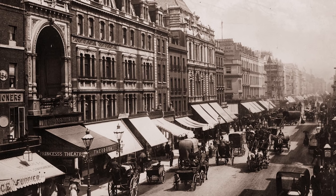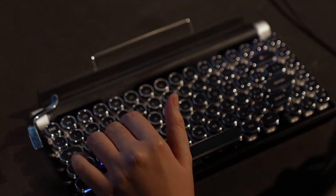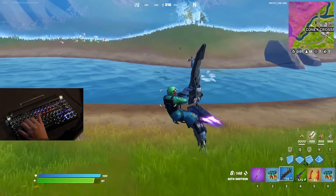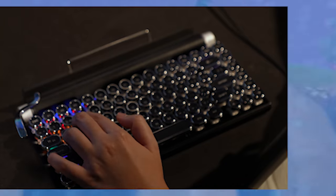Little did they know back in the 1880s that there'd be a typewriter where you can play and win a Fortnite game — and it also has LEDs, Bluetooth, and a damn volume stick as well.